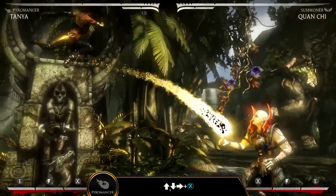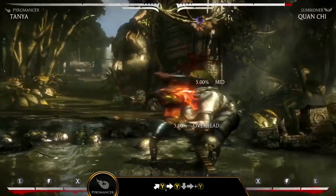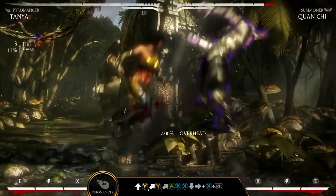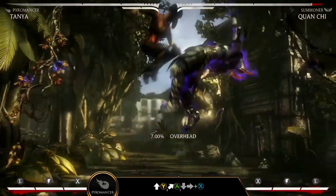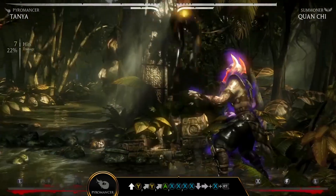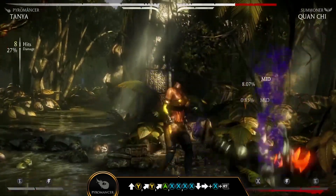In the Pyromancer variation, Tanya gains new Fireball projectiles. Her new special move Dark Shroud (down forward Y) marks her target for a short time. When marked, opponents will take increased damage from her Pyro attacks. Canceling your combos early with Dark Shroud gives Tanya a huge increase in potential damage.